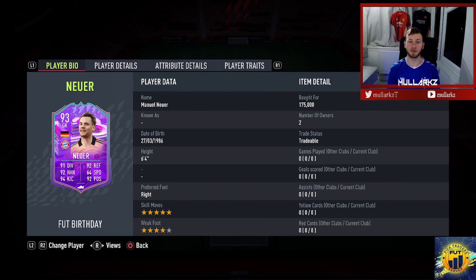What's going on YouTube, Malarx here. Today we're back for another player review. We've picked up Manuel Neuer from Foot Birthday Team 2 - as you can see he's got five-star skill moves as a goalkeeper. We'll try a cheeky flip-flap here and there in game, but we want to see how much better he is in goal compared to his 90 version.